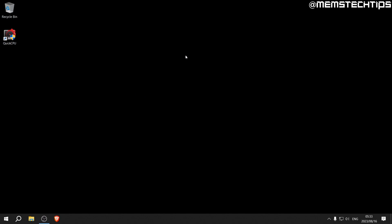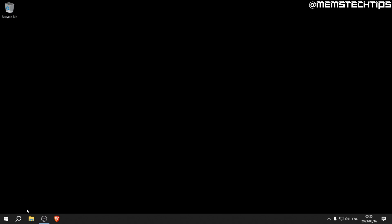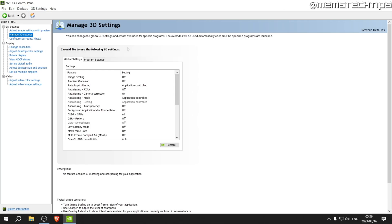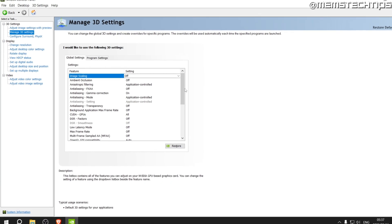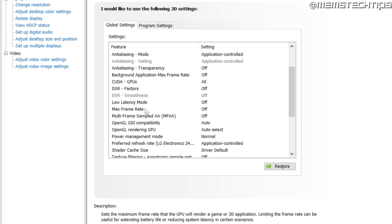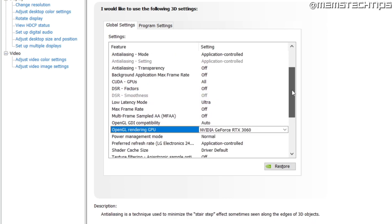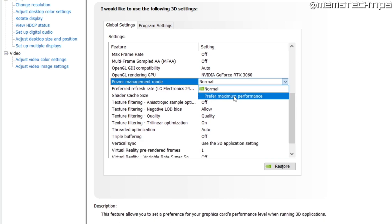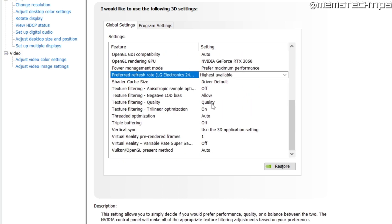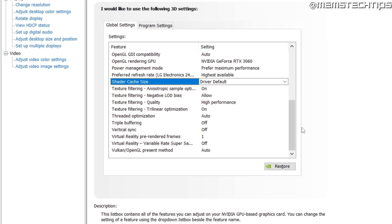I'll delete the Quick CPU shortcut as well. Next, I want to change some settings in the NVIDIA Control Panel. In Manage 3D Settings under Global Settings, I'm looking to turn off anything that saves power and change settings from quality to performance. I'll set Low Latency Mode to Ultra, select my GPU as the OpenGL Rendering GPU, set Power Management Mode to Prefer Maximum Performance, set Preferred Refresh Rate to highest available, set Texture Filtering Quality to High Performance, and make sure V-Sync is turned off at all times. I'll leave the others on default and click Apply.